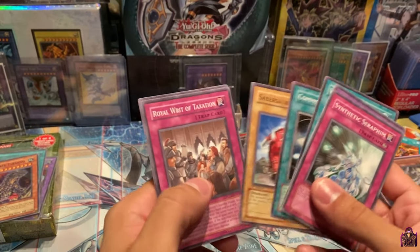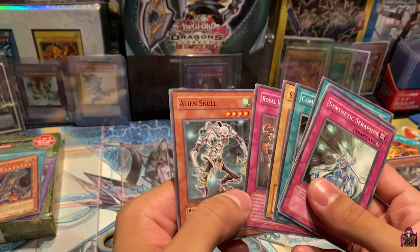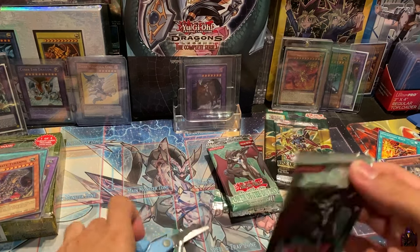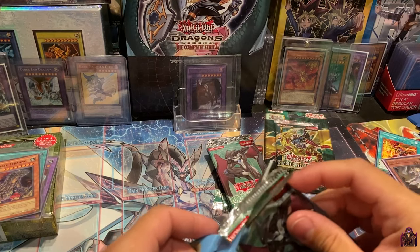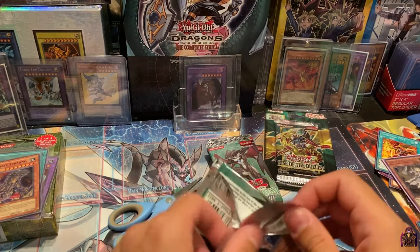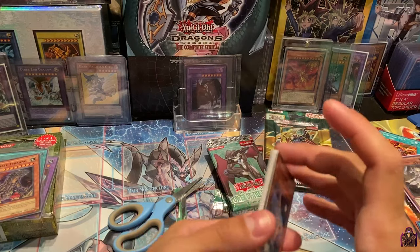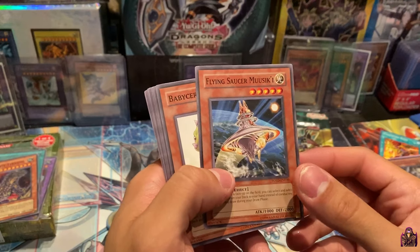Our luck has cooled down a little bit. Common Soul, Saber Sores, Royal Writ of Taxation, and Alien Skull. These are really getting hard to find, guys — I got lucky, I got it for a good price. I will be buying the seller out on all the sets that he has.